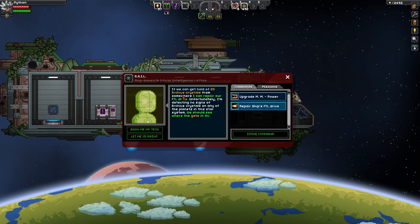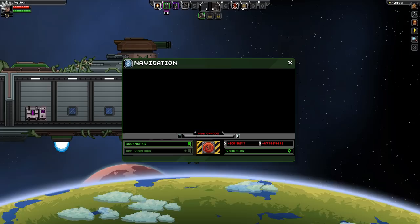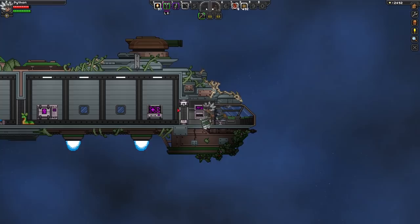If we can get hold of 20 Urcus crystals from somewhere, I can repair our FTL drive. We should see where the gate in this system leads us. Apparently we can't do that because I believe we don't have any fuel, or we actually need to select it. There we go! You don't actually need to have fuel in order to traverse the planets in your solar system - it's only if you want to discover other solar systems that you'll need fuel.